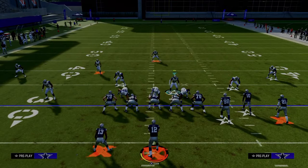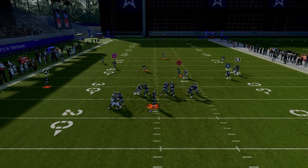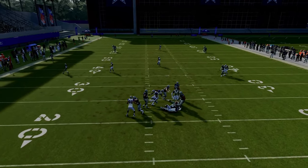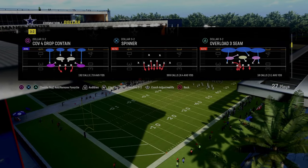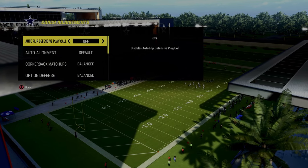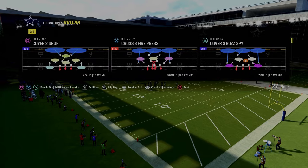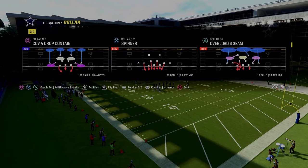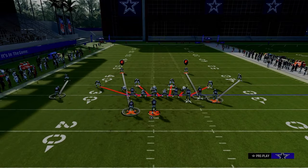The next blitz is still out of the dollar defense and it's actually a much better pressure system — we're going to be looking at the play Spinner. I recommend having auto flip off for this. I think Spinner is the best blitz in the game by far, and the reason why is because of the blitz angles that are built right into the play.